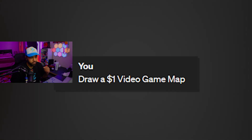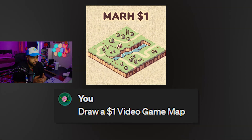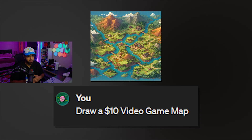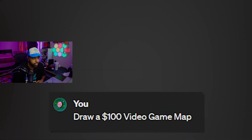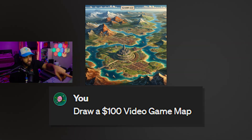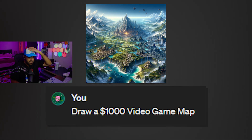Draw a $1 video game map. You can't make a video game map for $1. Yeah, that's pretty basic. It's a very small map. Draw a $10 video game map. It's a lot bigger than that. Okay, $10, sure. Draw a $100 video game map. Now we're getting to the expensive territory. Look at all the mountains and stuff. That's actually crazy. Draw a $1,000 video game map. There's like a castle in the back. There's like a floating island. That's insane.